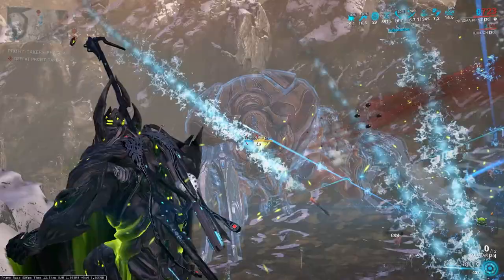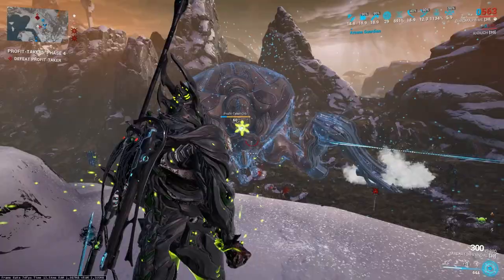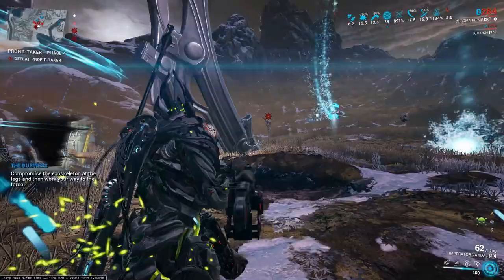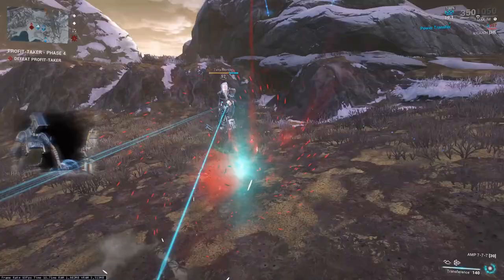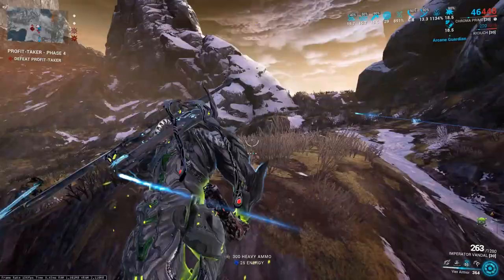After collecting enough data, you will be able to return to Fortuna. The last stage is hunting. The orb will be in one of several places and it will be moving around. Go to the marketplace and start by breaking the shields. Without them, you will be able to use your Arch Gun to damage the limbs, and then the central part of the orb.